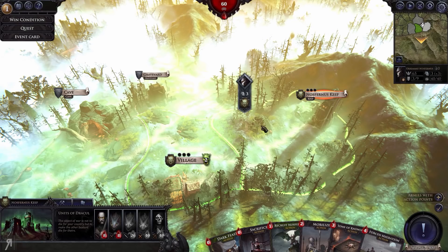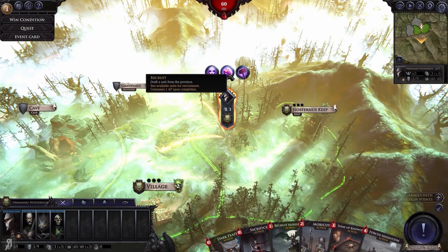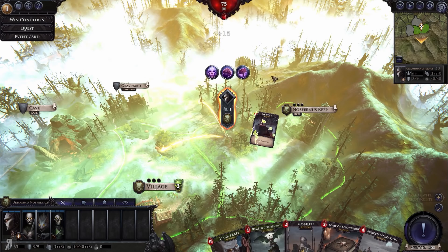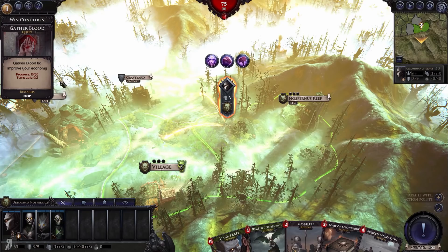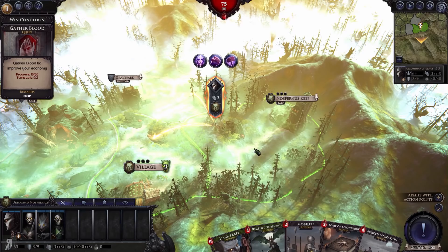This is my current keep — it can be upgraded and there are a number of different actions you can take with it. You can split your forces, recruit from this particular province, and so on. I'm going to play my Sacrifice card so I have a little bit of extra blood, bearing in mind that I have a quest active. You can click on it and see exactly what you need to do — that's my win condition, very useful.